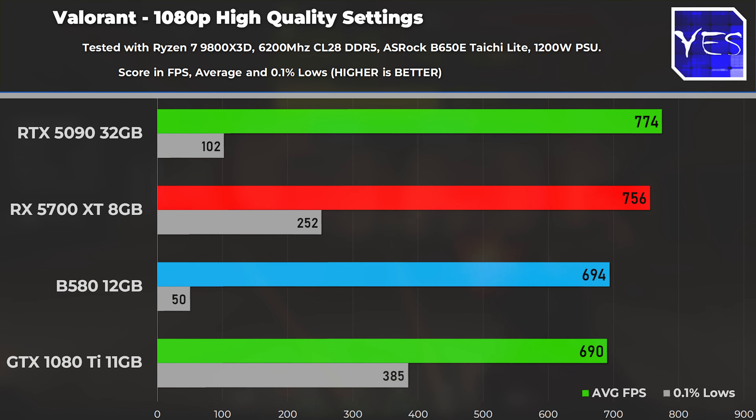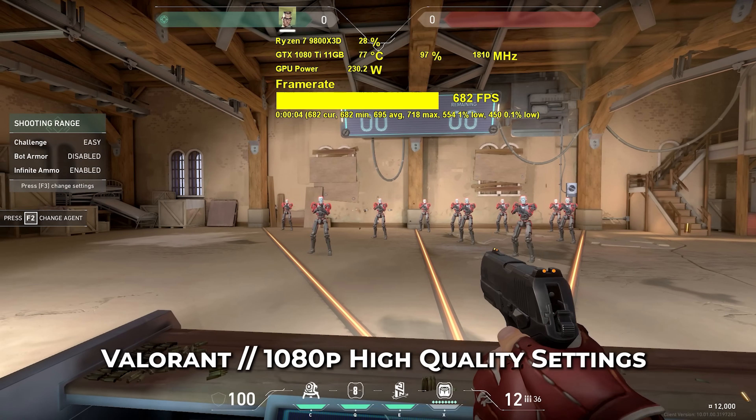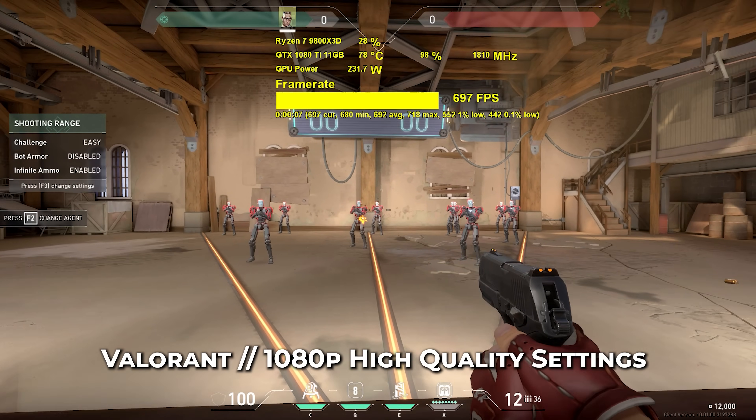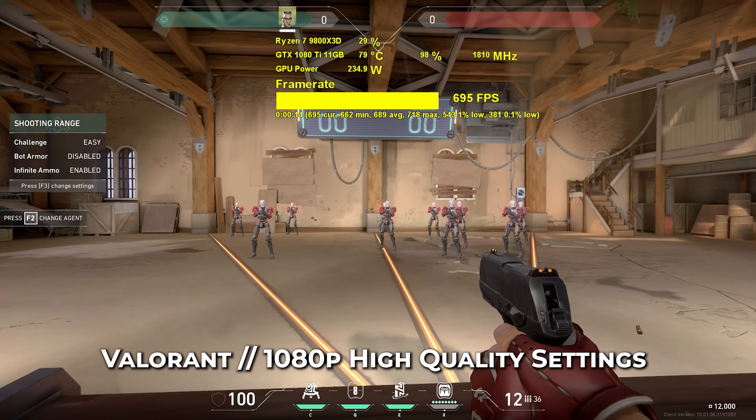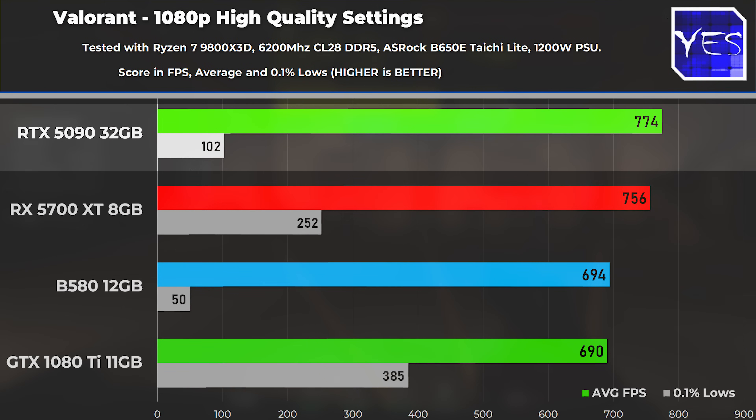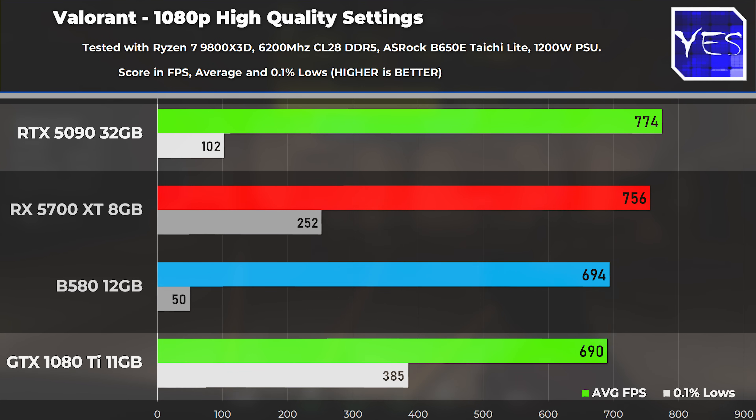Now let's move on to Valorant, where we've got 1080p high settings — this is what came on automatically from the first GPU we tested. Surprisingly, the 1080 Ti did extremely well in this game; the 0.1% lows were amazing. Looking at the RTX 5090 in this particular game, it's doing really well on average FPS, but it's also clearly maxing out the 9800X3D. When the 9800X3D gets completely maxed out, it's going to stutter more, evidenced by the 1080 Ti falling a bit behind in average FPS but then picking things up in terms of its 0.1% lows.